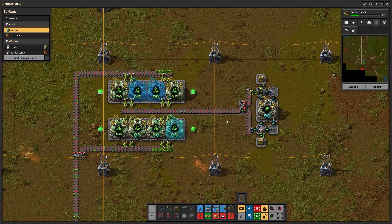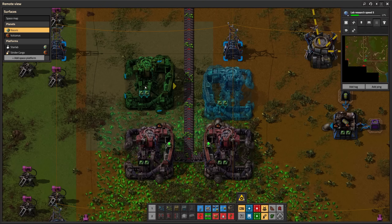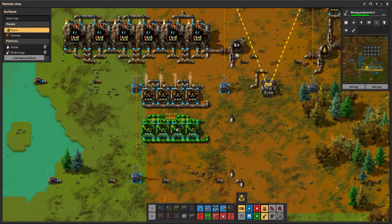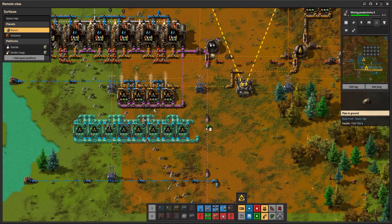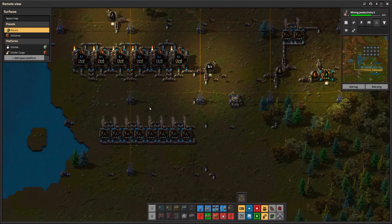This process will take a while, so it seems like I have to increase the mining speed. Now that I have more crude oil, the amount of light oil cracking is not sufficient. The storage tank in the top right corner is completely full while the petroleum gas storage tank is empty. I should also add some more refineries.